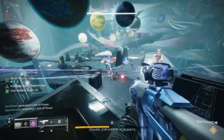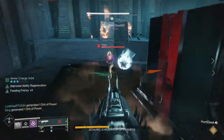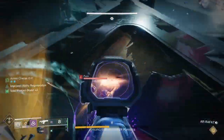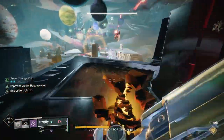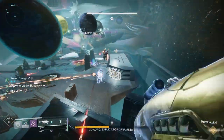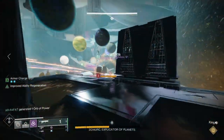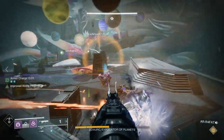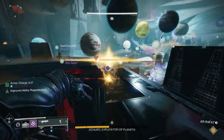You're going to want to split your fireteam into two people who are doing ad clear, and four people who are going to be runners that will run from one side to the other of the room. I would have each of the runners on each of the plates — one on each plate. The ad clear people can go wherever your team feels comfortable, potentially where people are struggling with clearing ads. There will be a lot of ads in the middle, so you could be there, or on the plates to help kill heavier enemies.